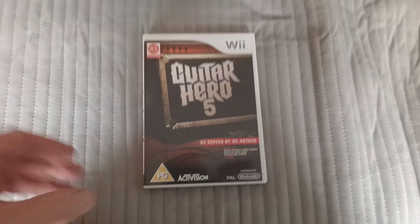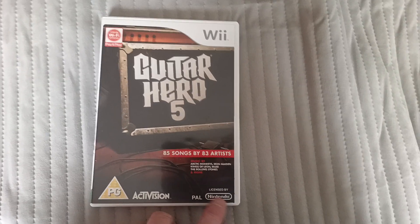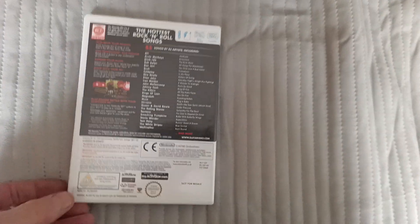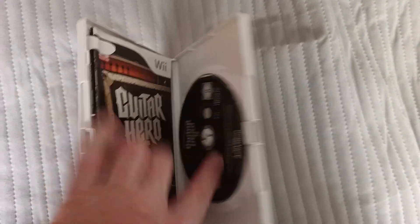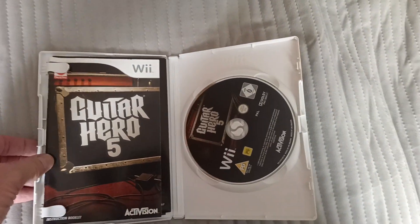Welcome to the channel. Today's game is Guitar Hero 5 on PAL-UK with the white Nintendo logo. That's the side, that's the back. This is an awful resale version. This is a promo version that comes with the big box. And that's the game itself inside because this is open.